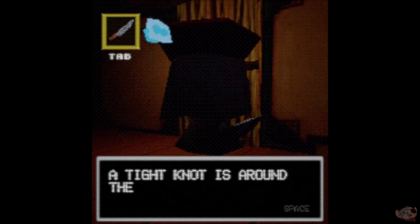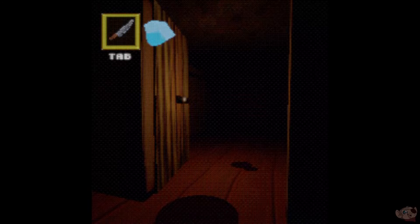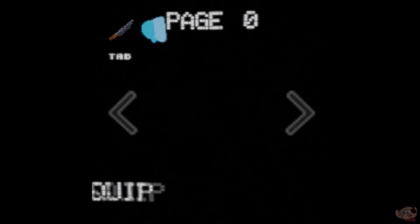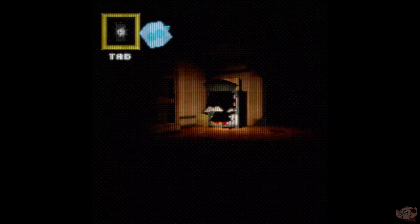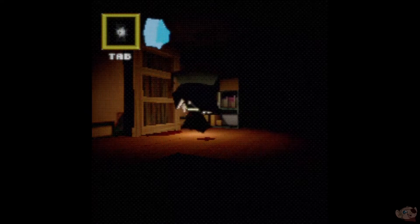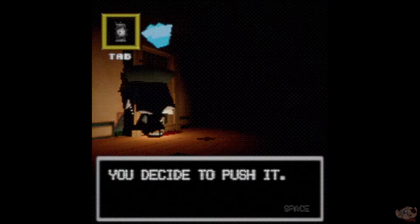Wooden door — tight knot is around the handle. Use the knife and cut the knot. Let's bring out the lantern so we can see. Nothing there. A wooden bookshelf — some scratch marks are on the ground. We decide to push it.